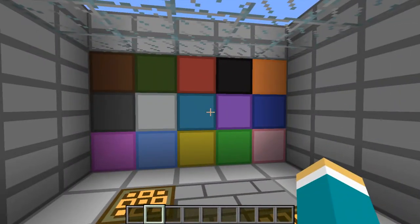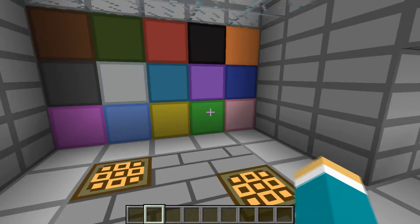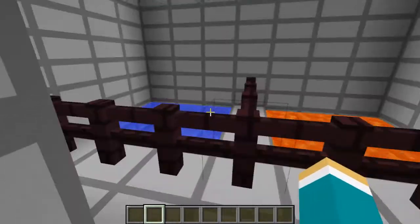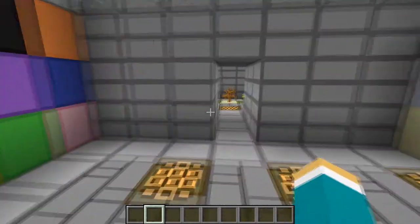A lot of the textures look pretty similar to the normal textures, but this is just simple, easier — but you can still tell what everything is. That's the reason I like this texture pack: you can tell what everything is. Lava isn't completely retextured yet, so yeah.